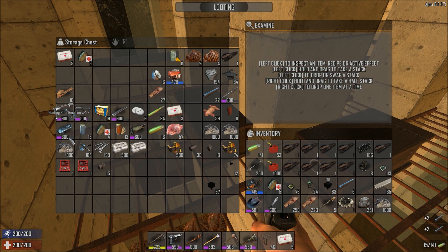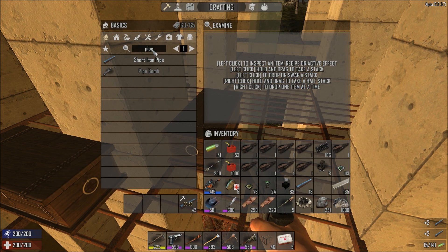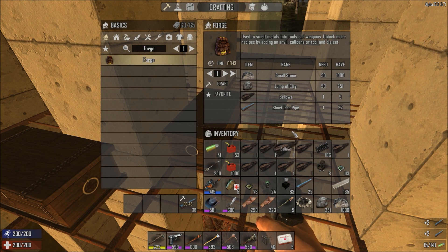Do we have any in here? Doesn't look like it. That's just a bit of an ammo dump. Do we need all this ammo? Doesn't really make much difference. Let's go for forges — oh, we only need one pipe? Right, okay.